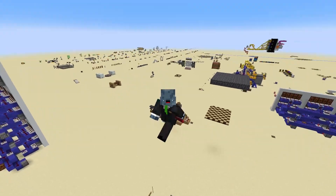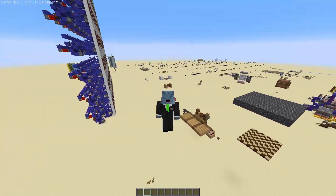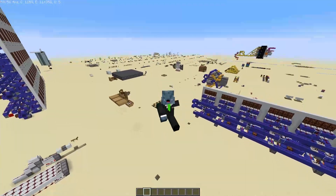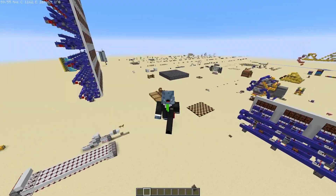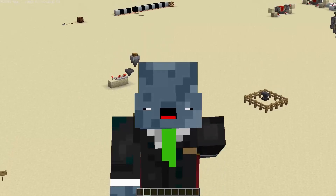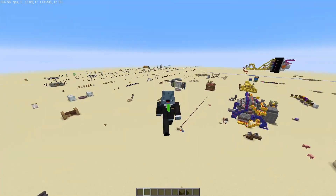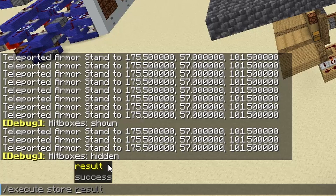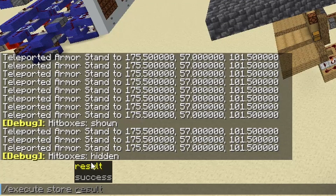We've tackled the conditional subcommands, the run subcommand, and all the modify subcommands, but now it's time to face the final boss of slash execute: the store command. I would be lying if I said I completely understood how it works, so I'll just cover the very basics. If you want a much more in-depth look, Legitimus has an entire video dedicated to it, which I'll leave in the description. Slash execute store lets you store the outcome of a test or command to something else, such as a scoreboard, boss bar, or entity. Result means it will store the outcome of a test or command, such as the time from slash time query or any value from slash data get. Success will store a one or a zero, depending on if the command runs successfully.